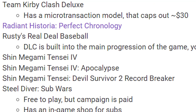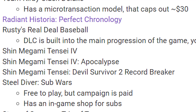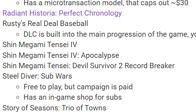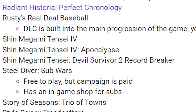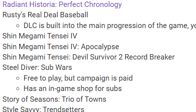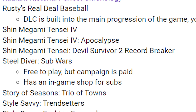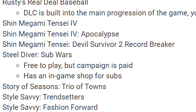Team Kirby Clash Deluxe has microtransactions similar to the Switch version of Super Kirby Clash — it caps out at $30, so they won't let you spend any more money. Radiant Historia Perfect Chronology has DLC — that's sad because I'm not going to get to that in time. Rusty's Real Deal Baseball is another free-to-play game from Nintendo where DLC is built into the progression — you haggle with the shop owner to get the DLC for cheaper. A very interesting game. You can't buy it outright, you have to play the game to get it all, so if you want to play it you basically have a year left. Then we have the Shin Megami Tensei games — SMT 4, SMT 4 Apocalypse, and SMT Devil Survivor 2 Record Breaker all have DLC. I feel like the others have DLC too but maybe they were missed.